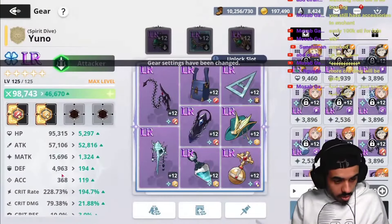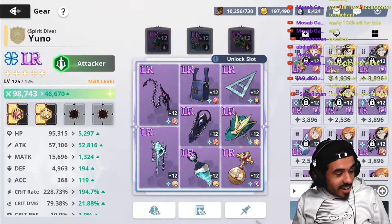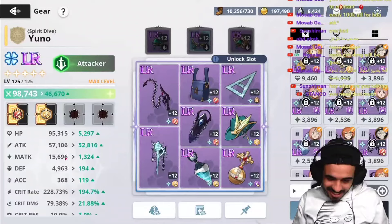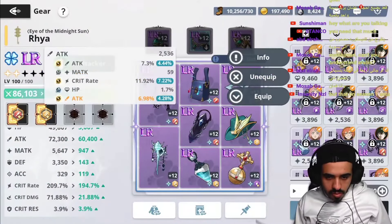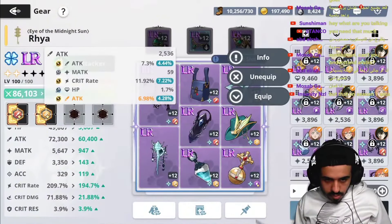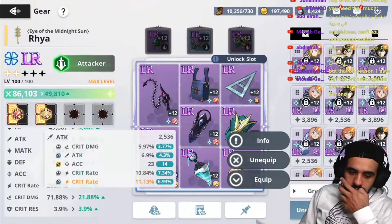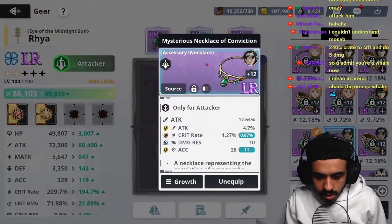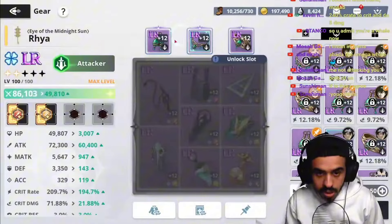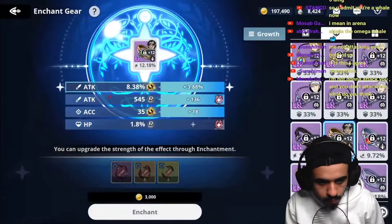Oh my god, that is insane. Five, six hours man building non-stop — that's crazy. That was a crazy grind. I only have around 180 crit rate but my attack is currently at 77K on Raya. I have like half of the transcendences set to attack. I could push further — I haven't pushed my MATK. I'm just out of enchantments for the accessories. Otherwise I could push this to +8 max.